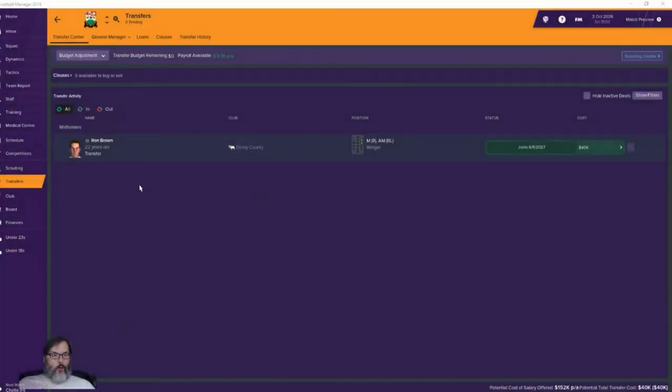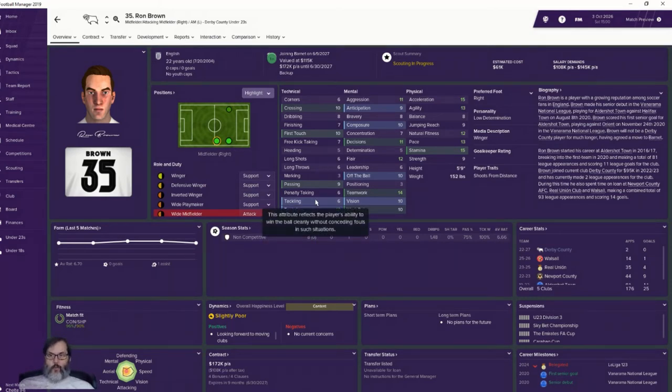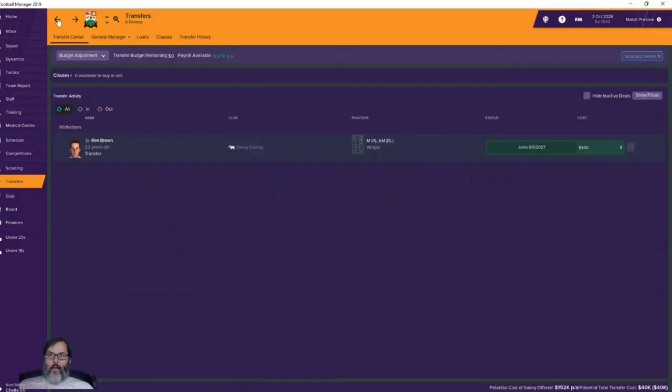A little catching up — we've made an offer to Ron Brown, a 22-year-old from Derby County. He's a right winger who can also play attacking mid. He's going to join at the end of the season for 40,000. Good pace, good acceleration, lacking a bit of strength, solid mentals — 10-plus across the board. Good crossing, good first touch, decent dribbling, passing, and technique. He was transfer listed at 40,000 and that's what we signed him for.